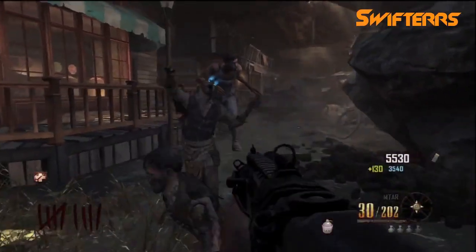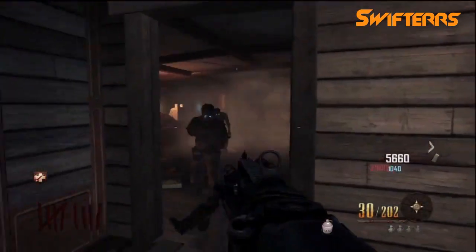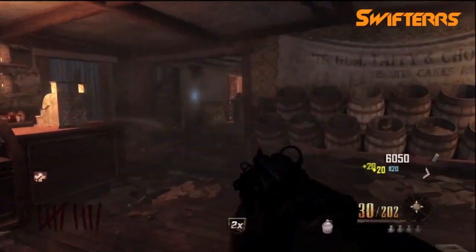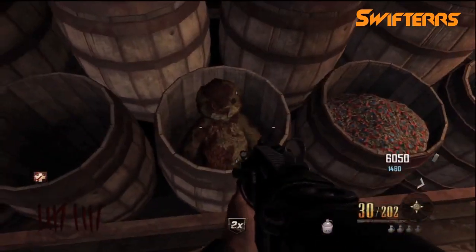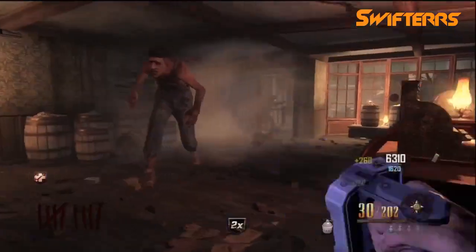The second teddy bear is located in the sweet shop where all the candy is, where you can feed the gigantic hillbilly. As soon as you enter the sweet shop, you're going to head over to the barrels where all the candy is located, and you're going to want to hit X on the teddy bear that is there, and that will initiate the second of three teddy bears.